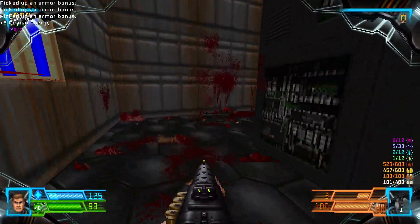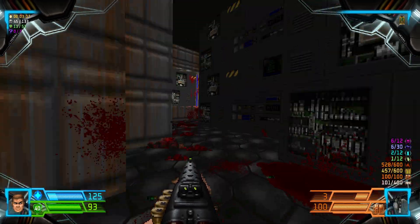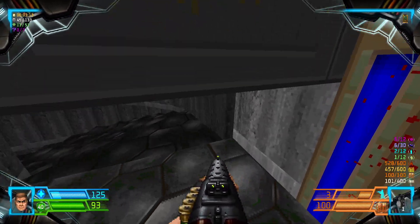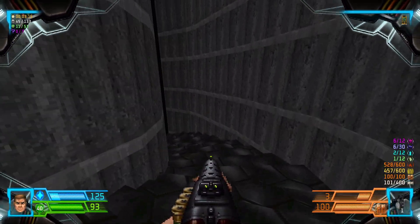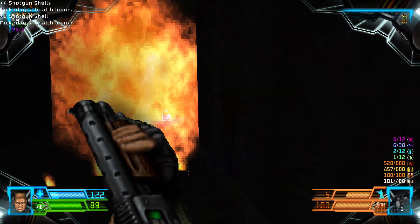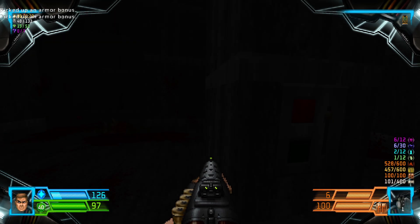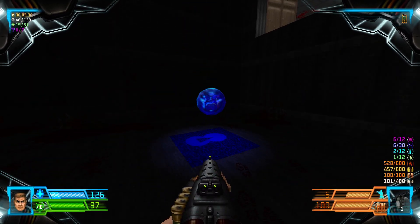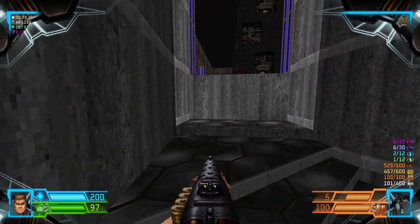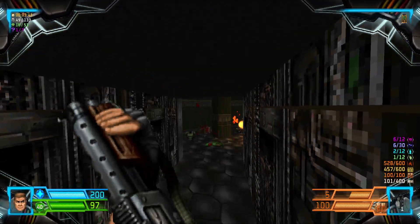Now we're not actually done yet with this room, because just like in the first map, there is a spot where we run by and it's going to open up some secrets. Here's one. Get ready to kill more imps, pick up the bonuses, and on the right side of the pillar is a button. Press the button — we got a souls sphere. Let's backtrack, and when this lowers we'll be dashing over there to reveal another secret spot.